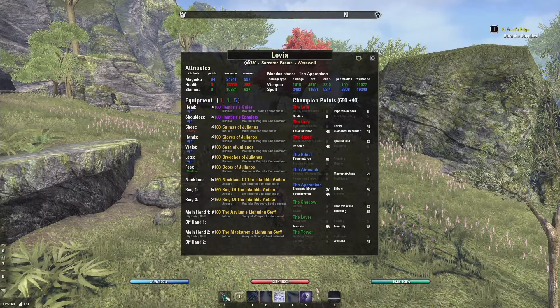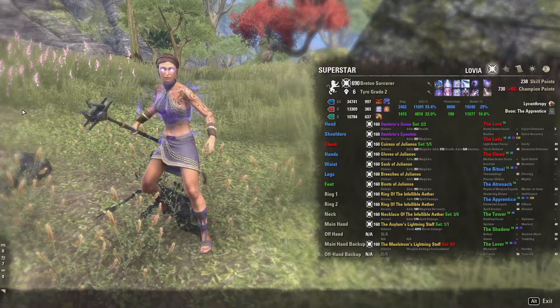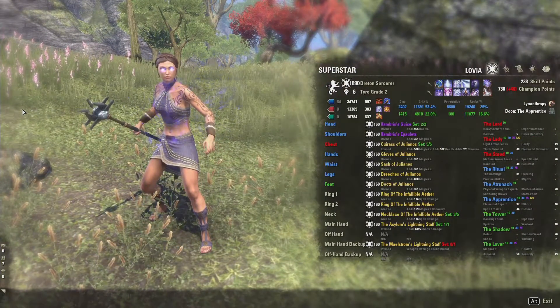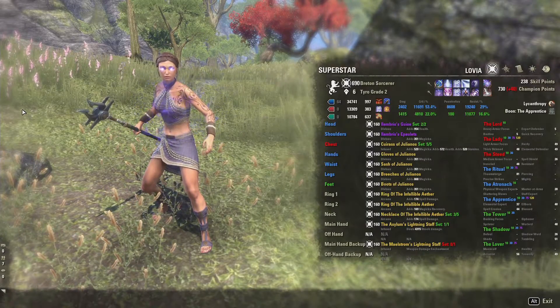So which add-on — Overview, Superstar, or maybe My Build — is your favorite to share your build with your friends? Let me know in the comments below. Also, if you want to see a video of how to use Superstar in more detail when respeccing and changing builds, let me know and I might conjure something up for you. Thanks for joining me — bye for now!